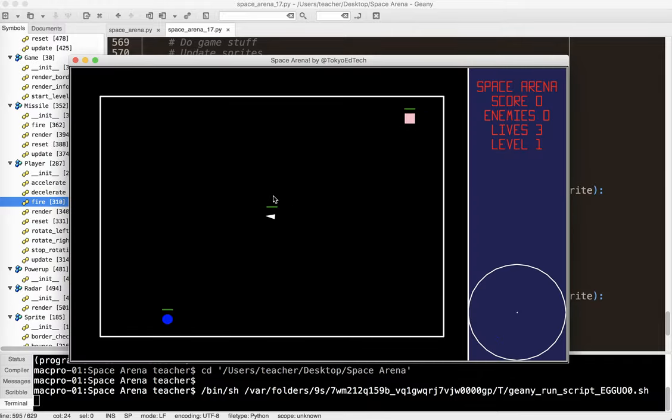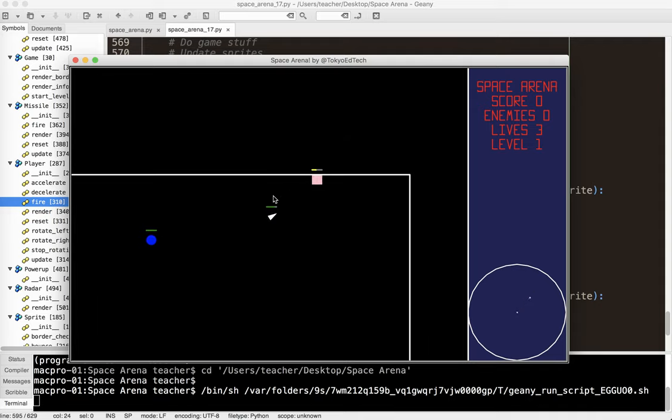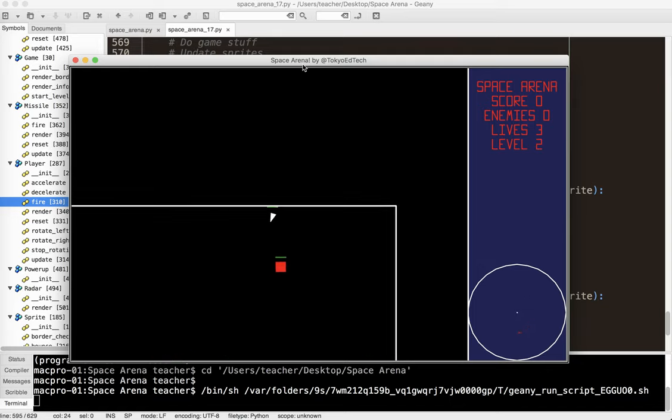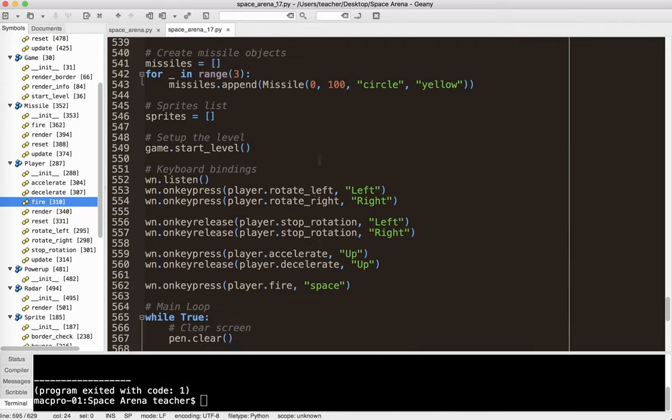Now it's running. I'll hit the space bar — it fires. It's actually firing all three missiles at the same time, and the collisions aren't working quite right — something I have to come back and revisit. But I don't want them to fire all three missiles on top of each other. So here's what I'm going to do: go back to my player fire method.